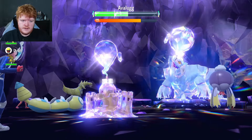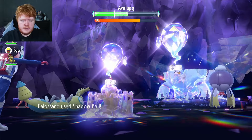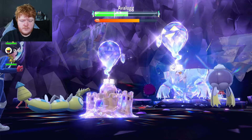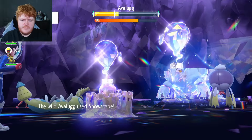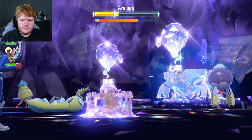Its Iron Defense erases our defense by two stages. We're going to use Shadow Ball again — that should do more damage because we got a special defense drop. Let's see how much this does. It does a lot of damage, and the next attack will probably break the shield.